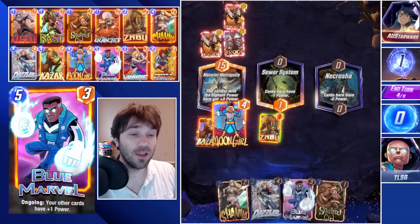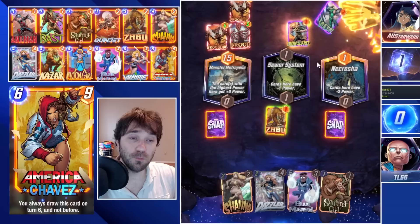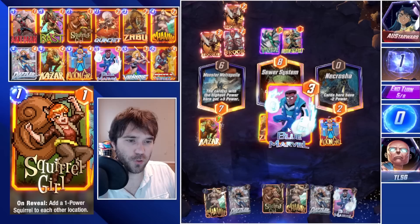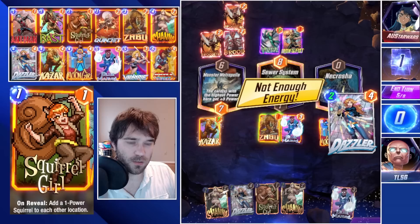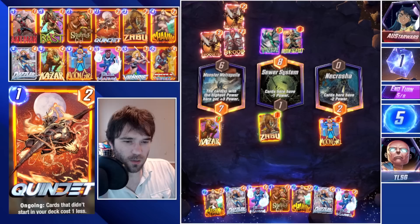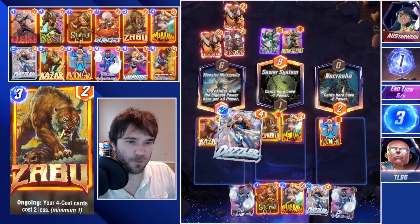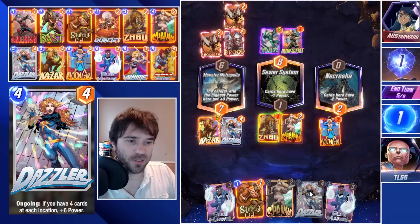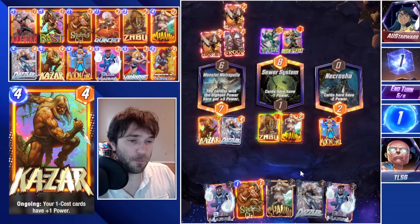There might be ways to build her — maybe with additional resources or more time to find those combinations — but as of right now it's a tough sell. We lock in Moon Girl and Kazar. They play Iron Fist and Vulture, so they're playing Kraken and Gnoll's movement Surfer deck that's become all the rage recently. If we do Blue Marvel here and then a Dazzler next turn — actually, maybe we do Shanna and Dazzler here: one Shanna in the Sewer System and one Dazzler in Monster Metropolis.